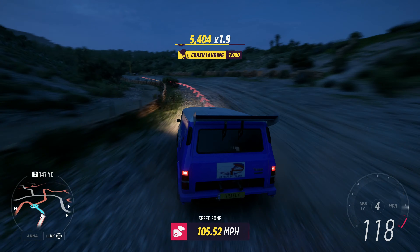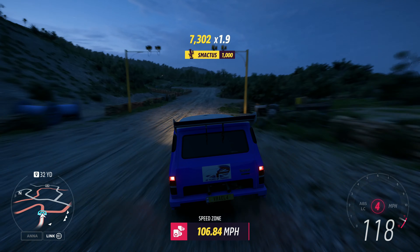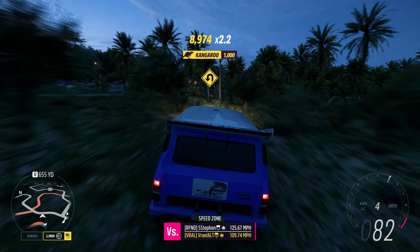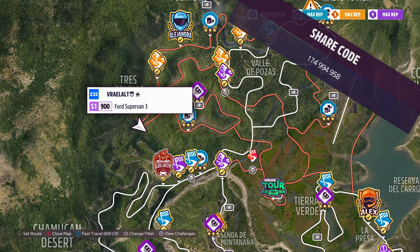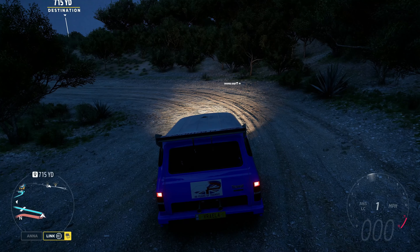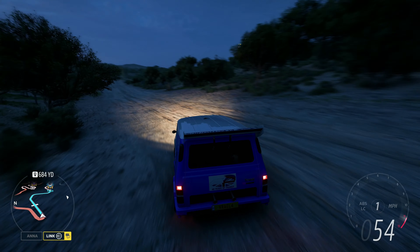Welcome to Series 39, Back to the 90s, Forza Horizon 5. The vehicle we're using today is the 1994 Ford Supervan 4 — the share code is on the screen now. The Rally Adventure speed zone we're doing today is the Tres Colinas speed zone, and the goal is 90 miles an hour.